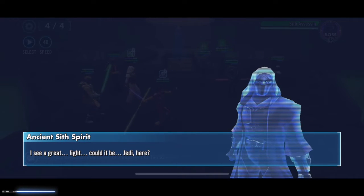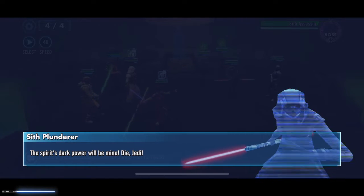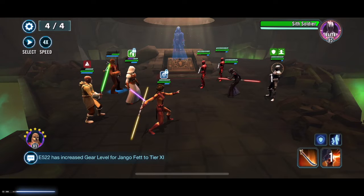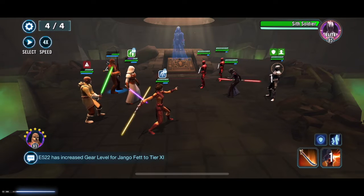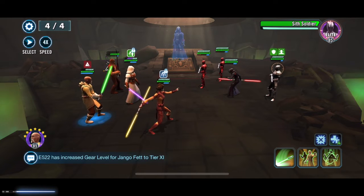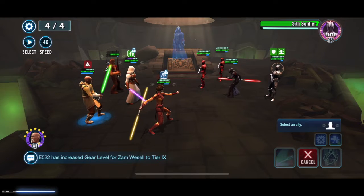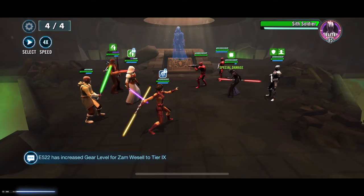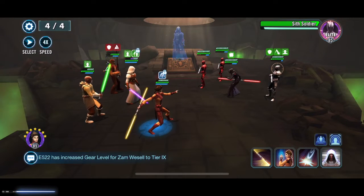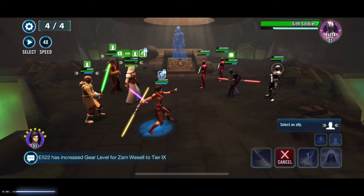An ancient Sith spirit — that looks interesting. Okay, what have we got? A couple of these dudes, a soldier, and this central character. Zaalbar's a little bit weak, everybody else is doing okay — they've lost their protection. Let's heal up Zaalbar and give him some bonus protection because he's going to start taunting. Let's do our AOE and buff up Revan.